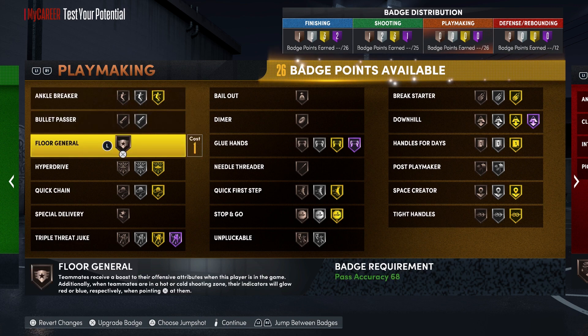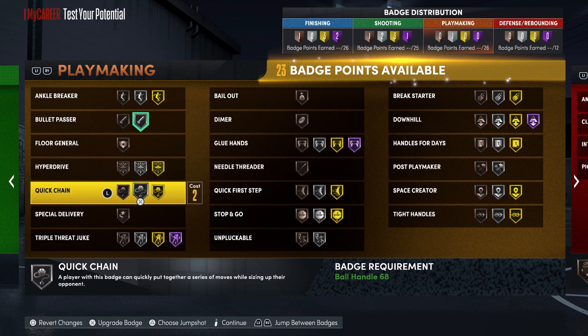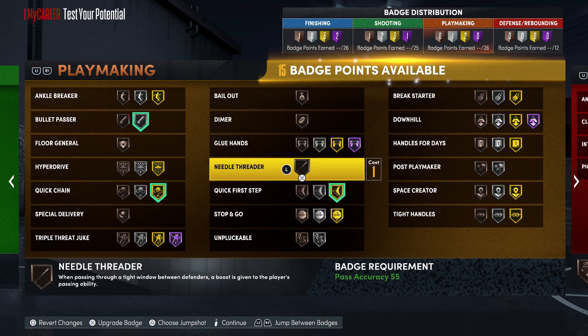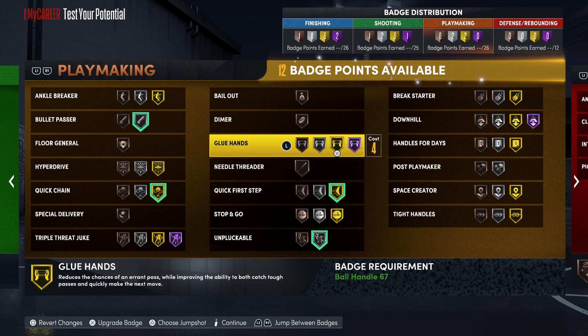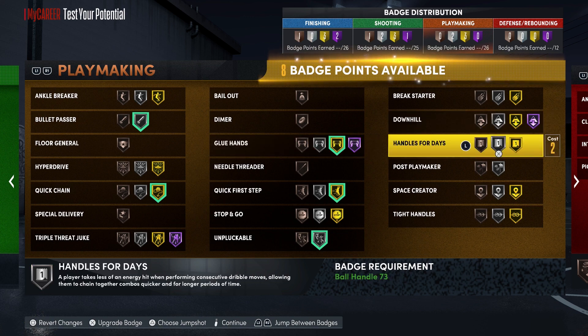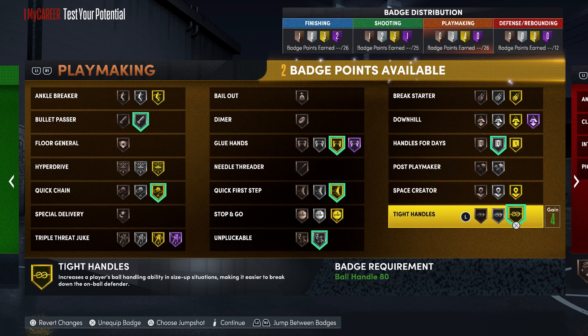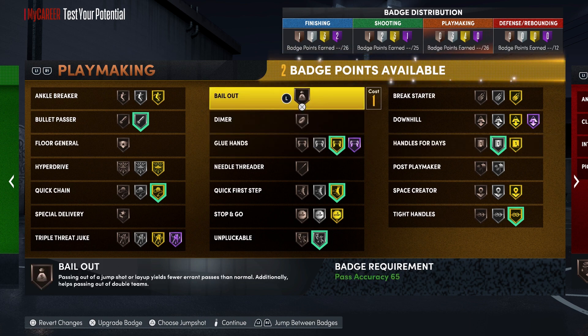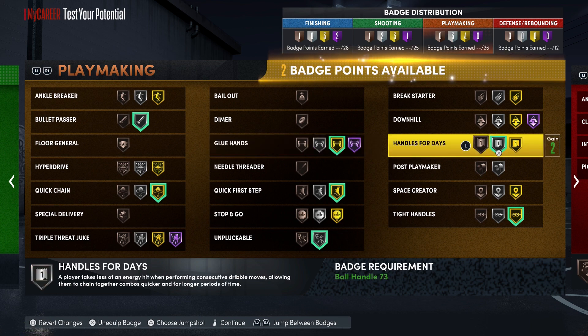For your playmaking badges, you're going to go with bullet pass on silver, quick chain on gold, quick first step on gold, unpluckable on silver, glue hands on gold, handles for days on silver, and tight handles on gold. You have two badges left with the no free throw build, and one badge left with the free throw build. What I would suggest is put it on bailout. With the no free throw build, you're going to put handles for days on gold.